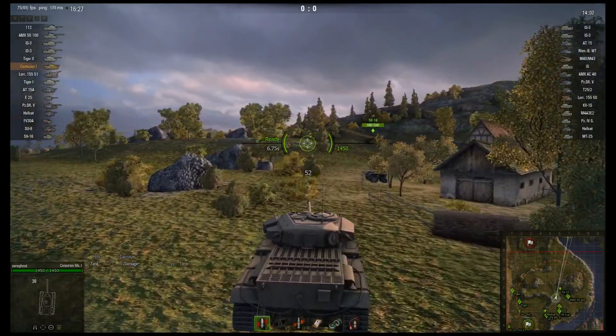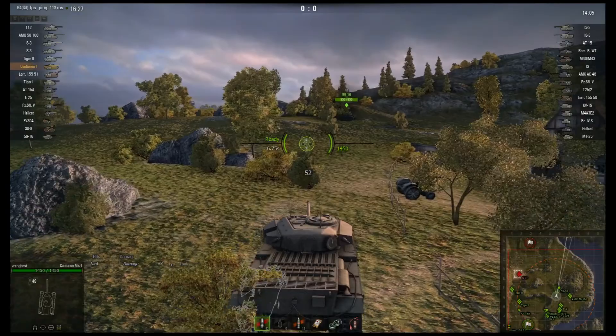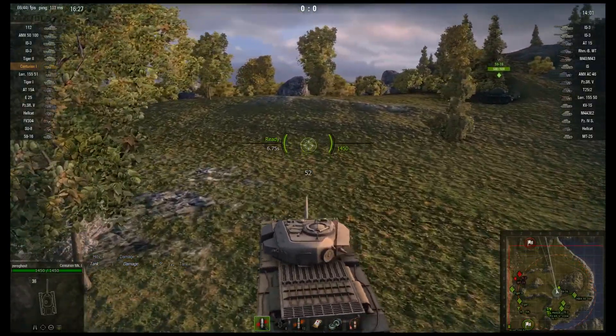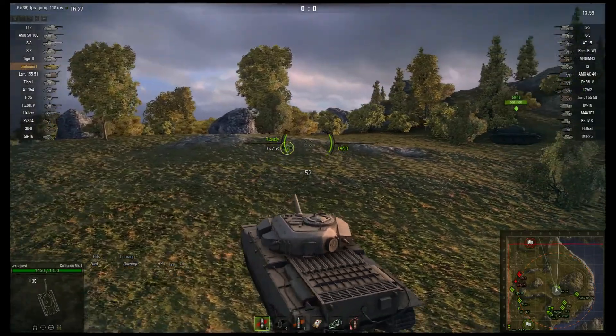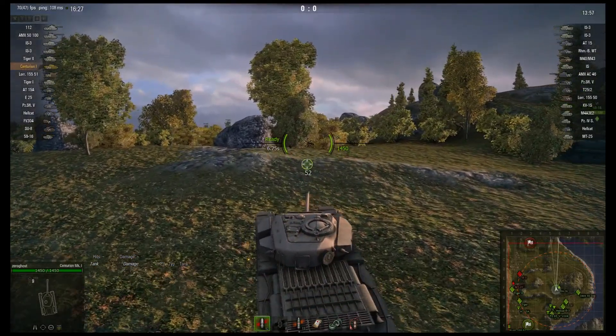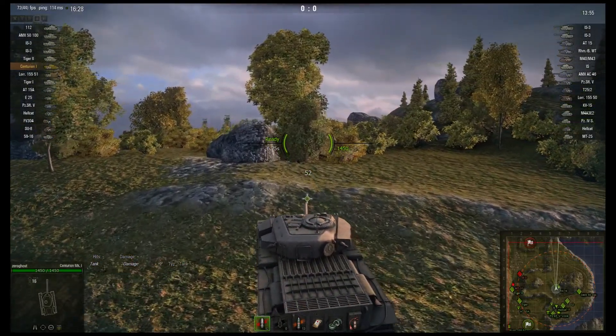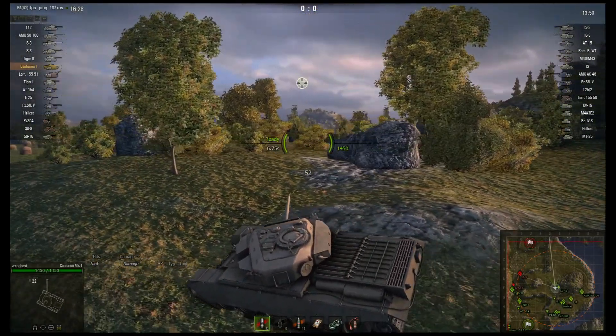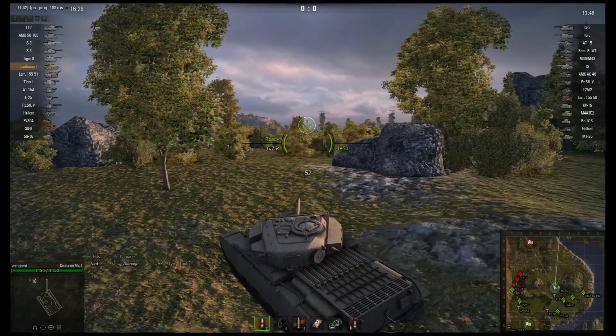In the Centurion, you have a pretty good turret combined with some good depression. My idea is to go into the middle here and use my depression. I'm picking up slowly because a lot of times there will be tanks here. Nothing spotted yet. Let's see over to the side here — nothing.